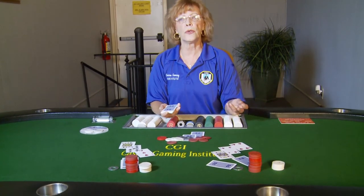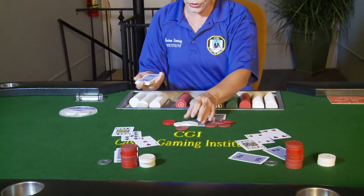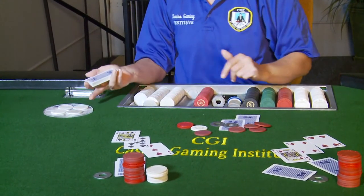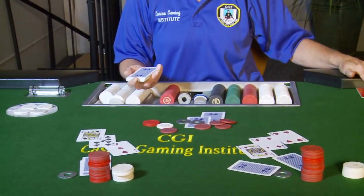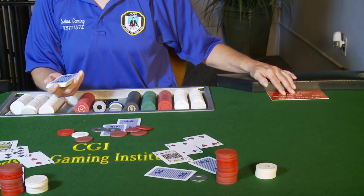At this point I am over forty dollars in my pot. I don't have to count anymore, but I do need to take two more dollars and now my rake collection is complete. The sign tells me the house will take ten percent up to four dollars and no more.